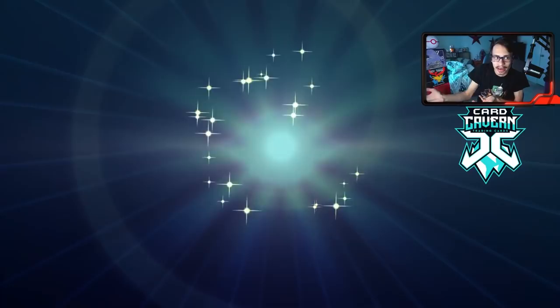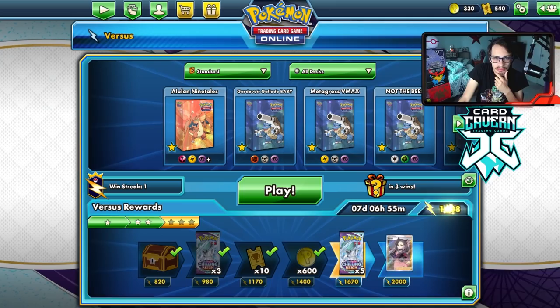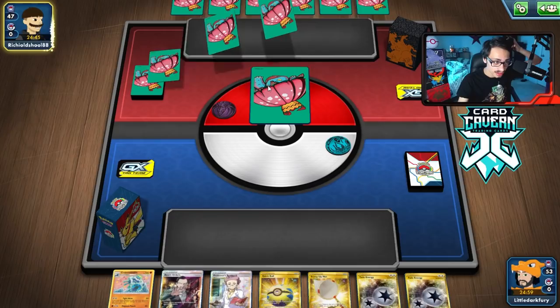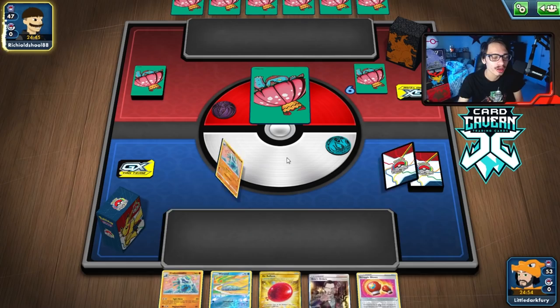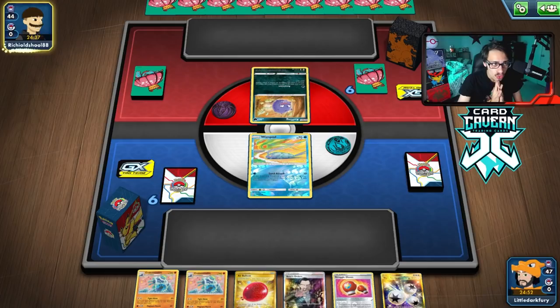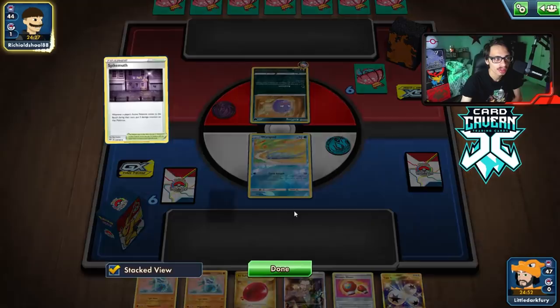Free wins against Eternatus V-MAX — love it. Game 5 — we lose the coin flip. There's a mulligan. Looks like a lot of stuff going on — we get a Wimpod, no supporter or Glissapod, which is not great. Looks like another Eternatus V-MAX opponent — sign me up! They have a Weezing, which is weak to fighting, though we don't play any abilities anyway. It might be a Spirit Tomb deck.